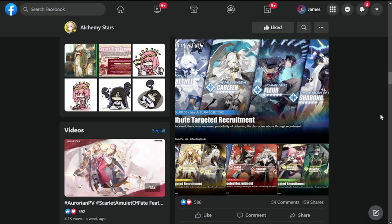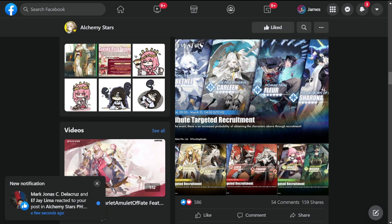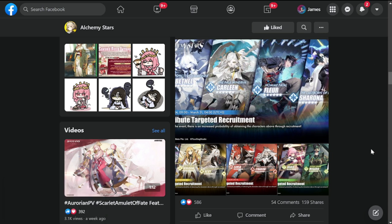For day-one players or those who've played more than six months, I wouldn't recommend this unless you're looking for copies of a specific character — like Hero, Cinza, or Sharona. If you already have those, you could save for the next banners featuring new heroes.